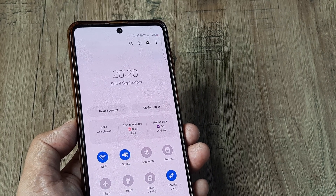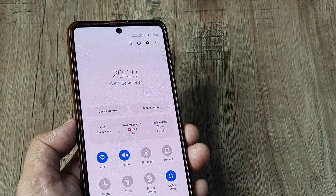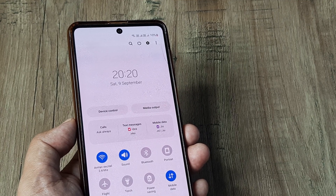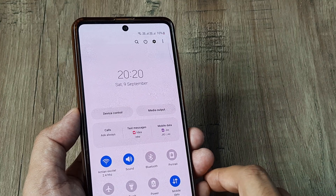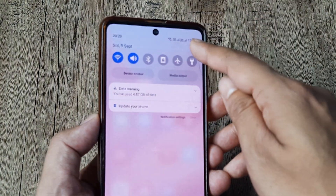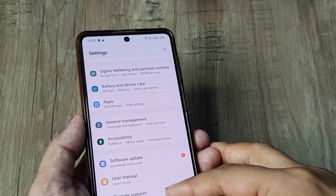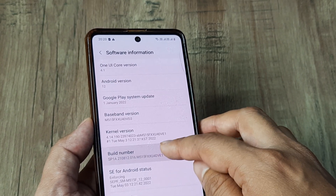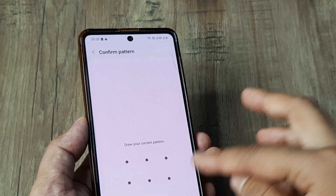You can also try shutting down your phone and then turning on Wi-Fi — that sometimes helps too. A more advanced solution involves heading to your Developer Options. To enable them, go to About Phone, tap on Software Information, and tap on Build Number eight times. When you're one step away, you'll be prompted for your screen pattern, and Developer Mode will be enabled.